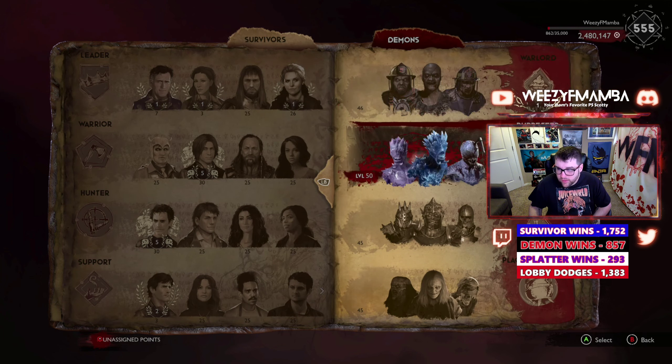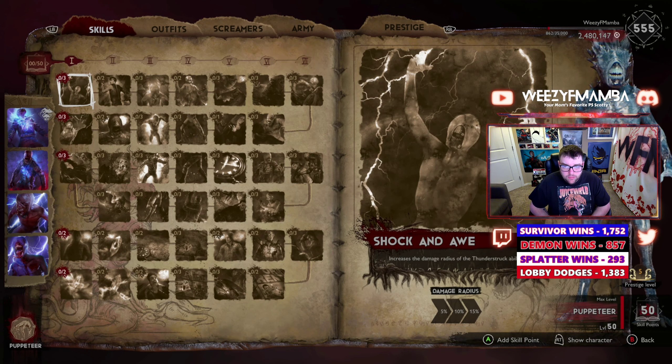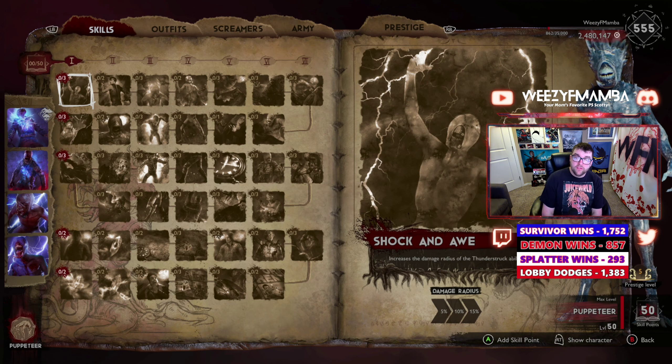As you can see, we have a level 50 P5 Puppeteer. We're going to rebuild this build from scratch. This is the best Puppeteer build at the moment — it is an absolute book slayer. Right now with the current state of the game, all these ruby exploiters, survivors being so overpowered with legendary loot, infinite dodges, and looping — you need a good demon build to even have a shot.